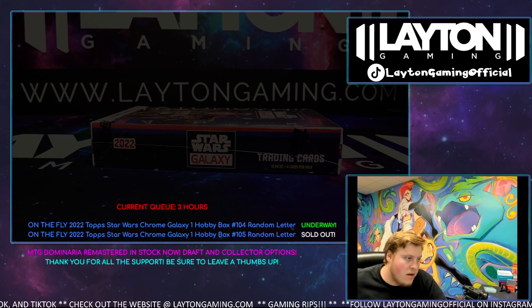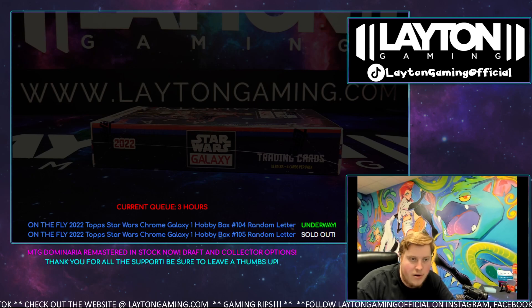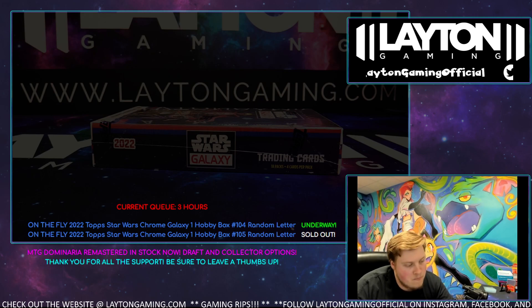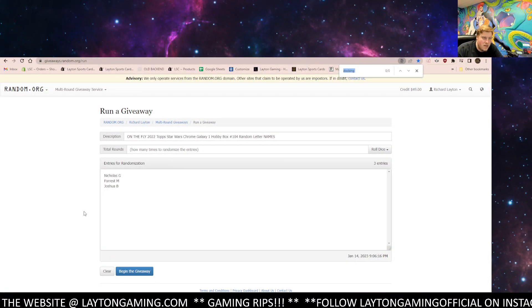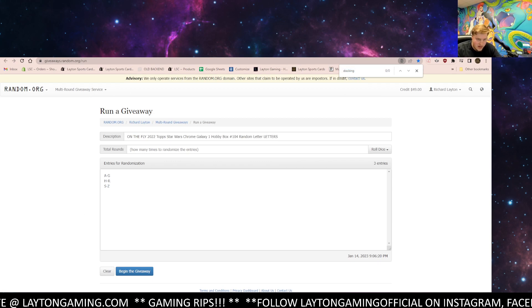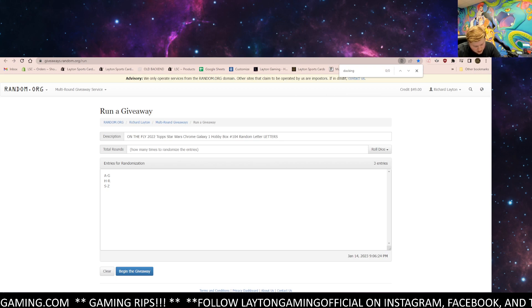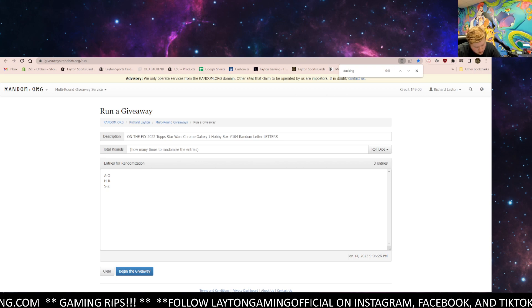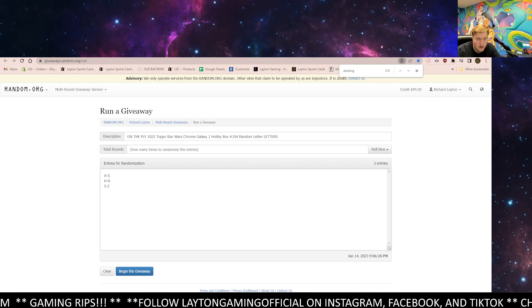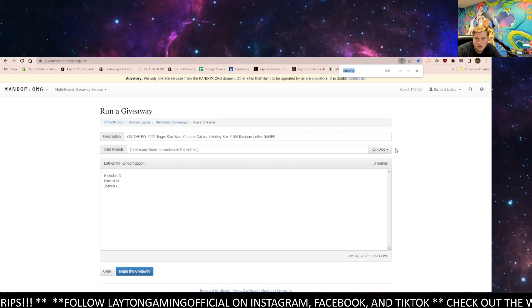How's it going everyone, Caleb here with Flayton Gaming. Excited for number 104 — Star Wars Chrome Galaxy one hobby box random letter break. Thanks for joining, good luck! We've got three participants for the break right here, and the letter breakdown right here. Let's randomize the names and the letter combos — looks right, yep, it's good.